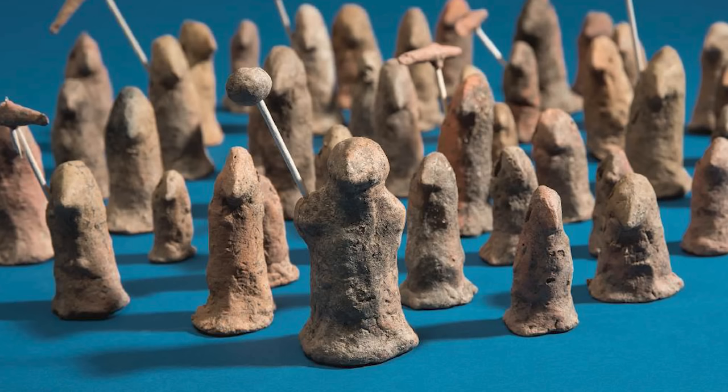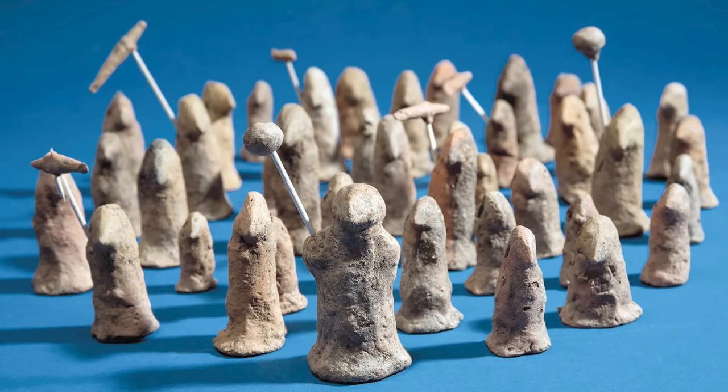11 of them also carried small model weapons or tools on their shoulder — or rather they would have done; the little wooden rods they had used for the hafts had decomposed. Clearly, these aren't like the usual Vinča figurines. They didn't usually make little bell-shaped, almost featureless figures like this. And as this group is a unique find, it's hard to say what they were for.